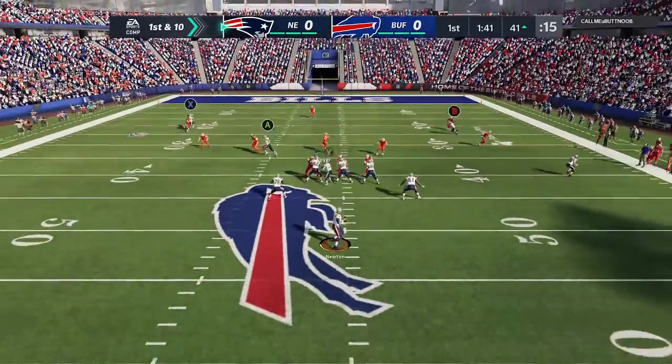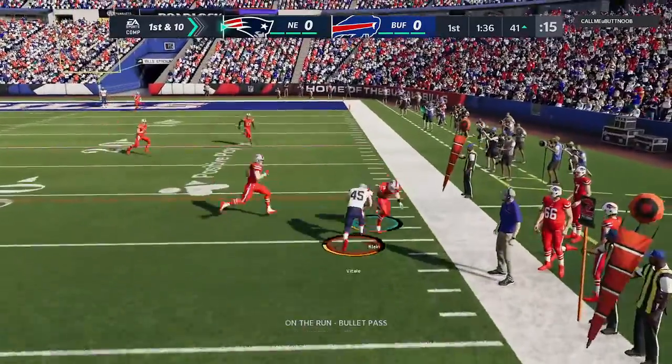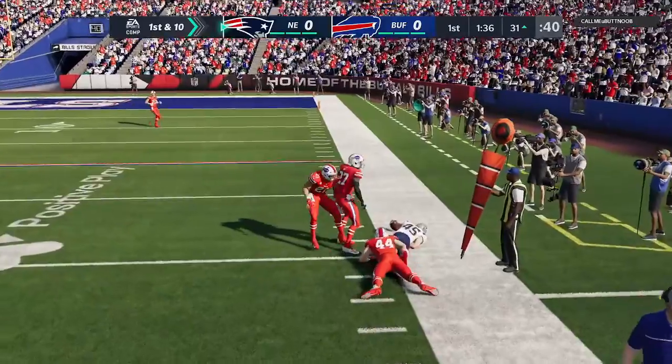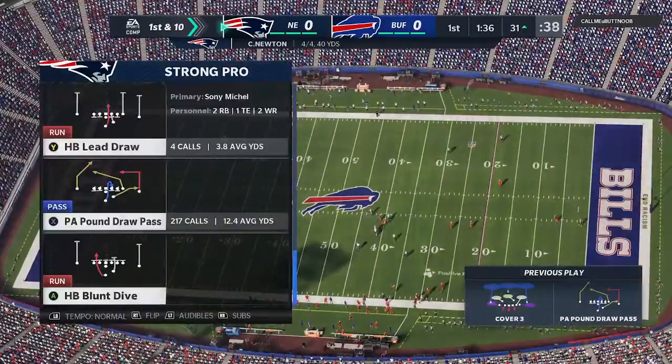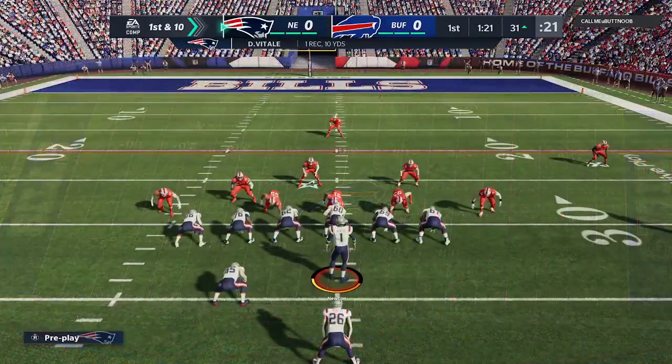On first down, it's Newton, nullifying the pressure right. He's going to drop this off to his fullback, and he'll be out just a yard or two shy of the 30 — a 10-yard pickup, and it's enough for a Patriots first down.